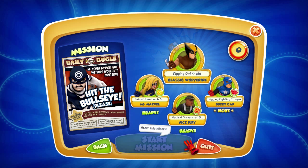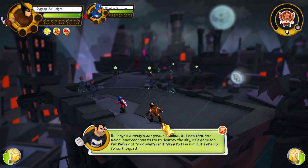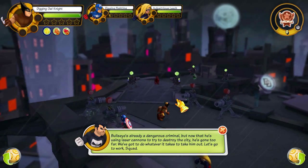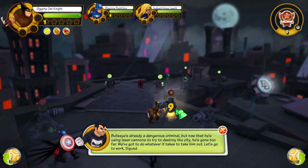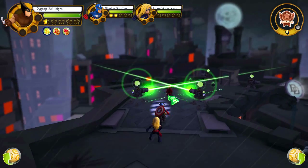Okay, let's go ahead. It took a while, but we finally got in. Bullseye's already a dangerous criminal, but now that he's using laser cannons to try to destroy the city, he's gone too far. We have to do whatever it takes to take him out. Let's go to work squad.